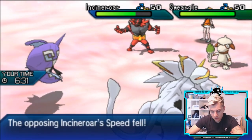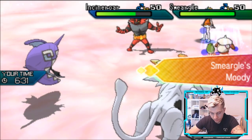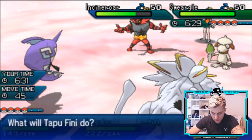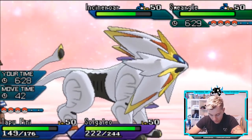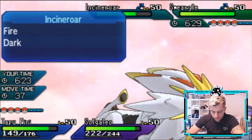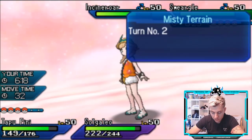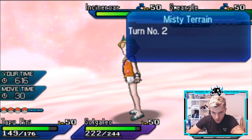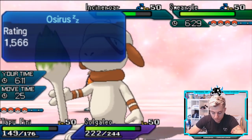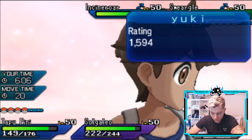There's some switching out, and Incineroar comes in. I don't think we'll see a Follow Me here — probably a Spiky Shield from Smeargle. One thing we could do is switch Serperior in and potentially pick up a knockout with Superpower onto Incineroar next turn, avoiding any Fake Out damage. That preserves Tapu Fini for when the terrain ends, especially if we haven't removed Smeargle yet. I'm going to bring in Serperior and go for the Superpower.